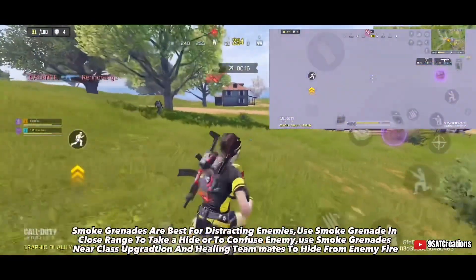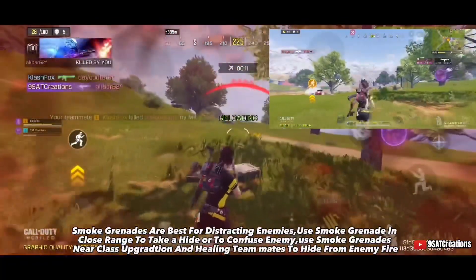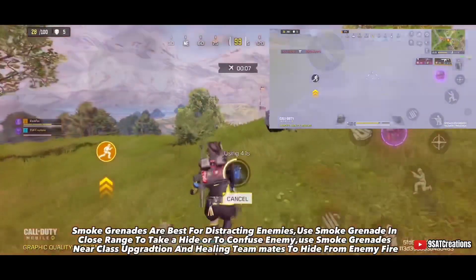Number eleven: use smoke grenades and nova gas. Smoke grenades are best for distracting enemies — use them in close range to hide or confuse the enemy. Use smoke grenades near class upgrade stations and while healing teammates to hide from enemy fire.